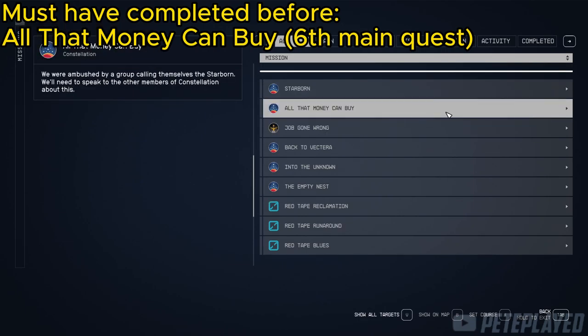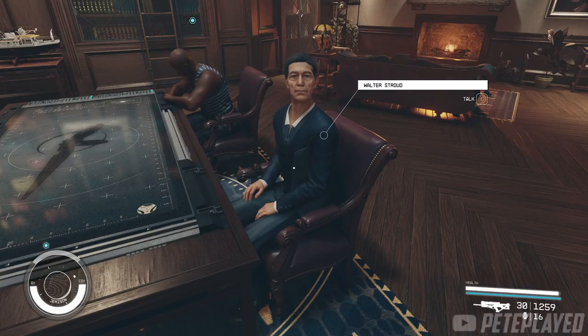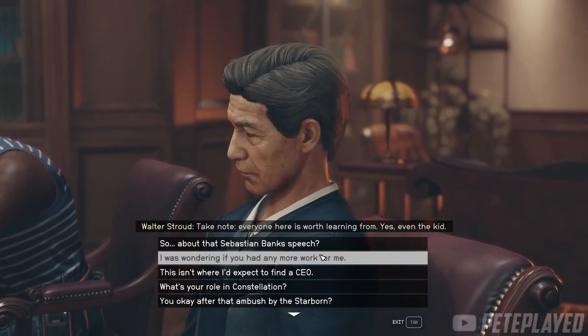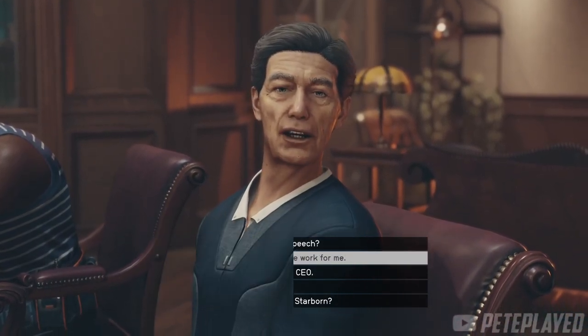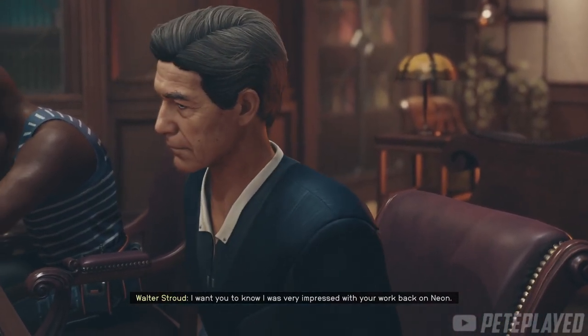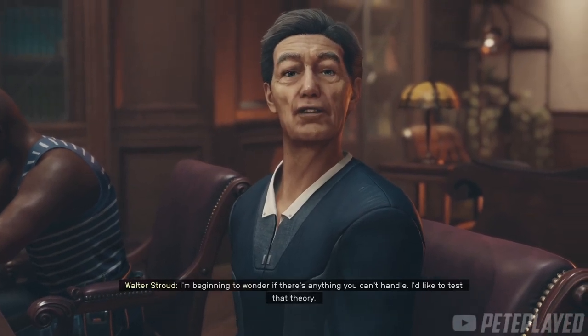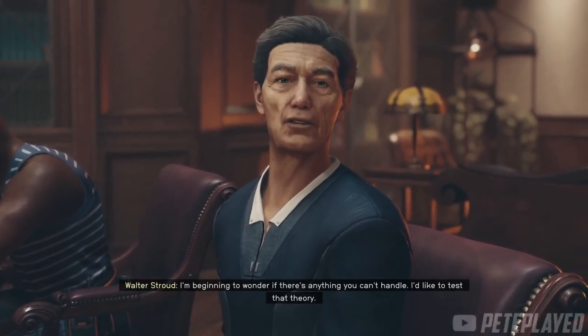After having completed that quest, return to the Lodge. I won't spoil what happens, but after that, when you are around Walter, he will say that he has a job for you. Selecting this option and asking him for work, he will initiate the quest for you. The quest is called 'Over Designed.'